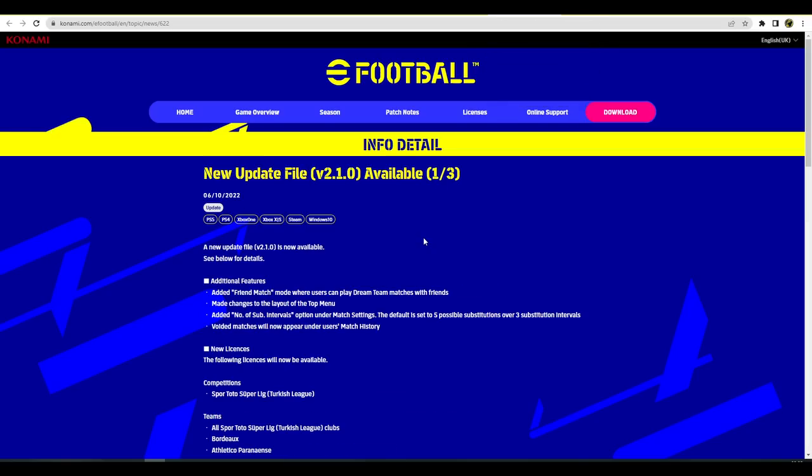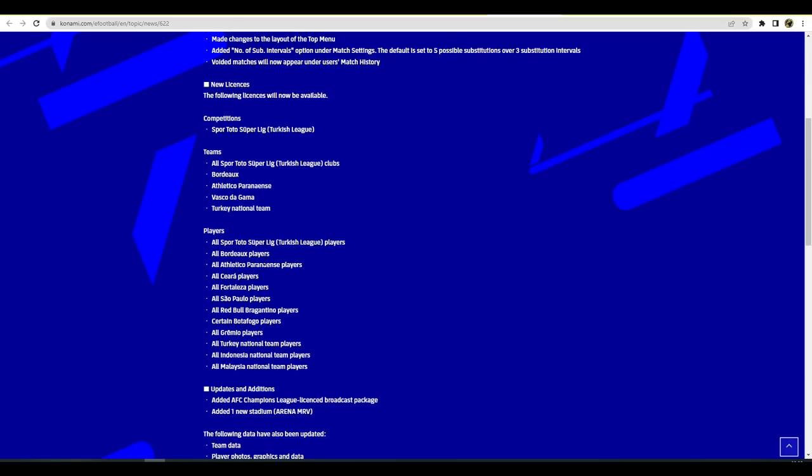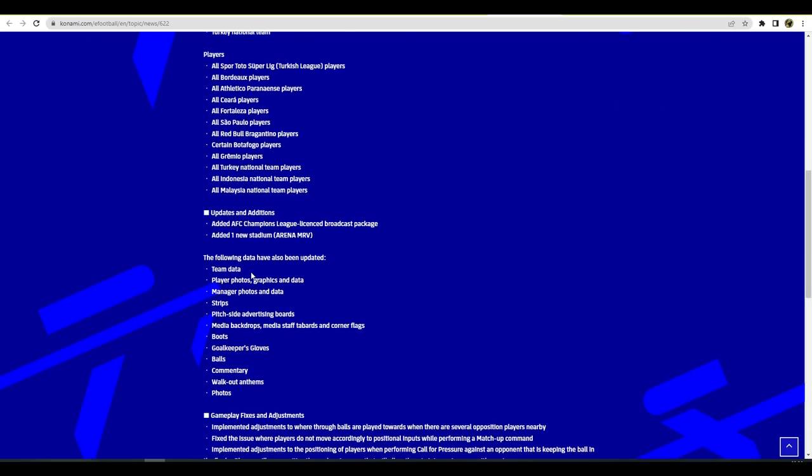v2.1 is available now and servers are online. New additions include a friend match mode where users can play Dream Team matches with friends, changes to the layout of the top menu, an added number of substitution intervals option under match settings (default set to five subs over three intervals), void matches now appearing under match history, and new licenses including Turkish league clubs, Bordeaux, Atletico, and the Turkish national team.